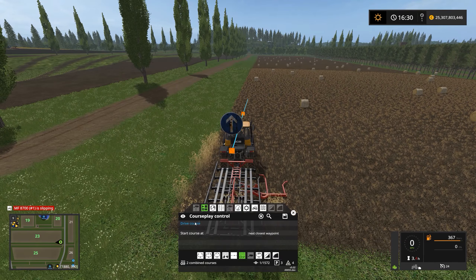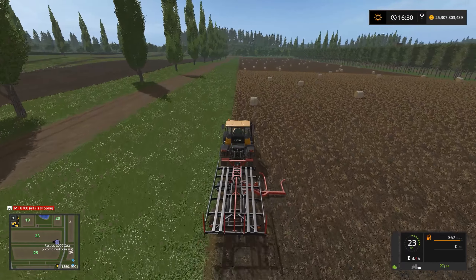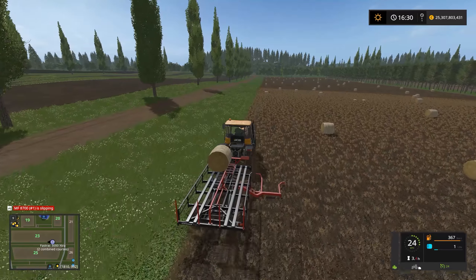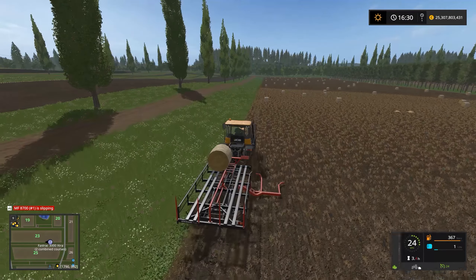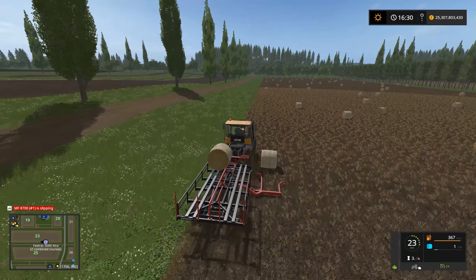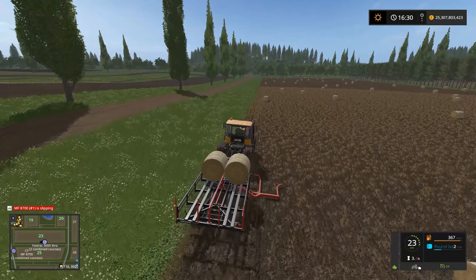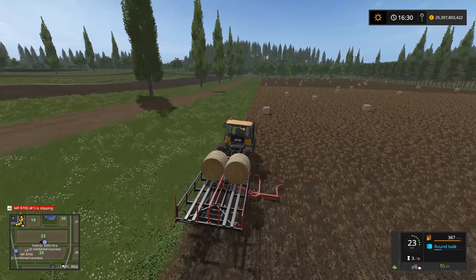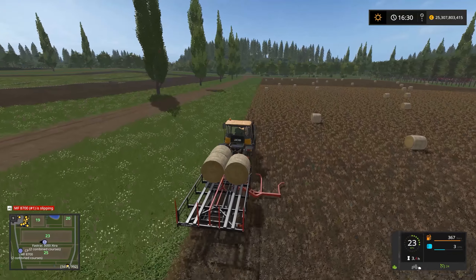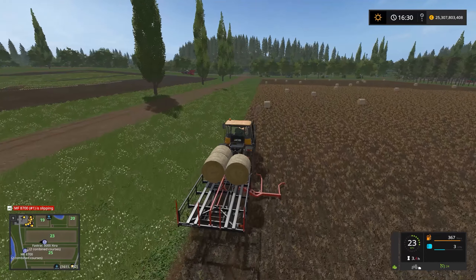Let's drive the course from the closest waypoint and see how it goes. The offset seems to be fine and it's going to pick up the bales — it's absolutely perfect. I didn't set up that offset; CoursePlay calculated it by itself. It figured out that the pickup point is to the right of the tractor, which is really neat.